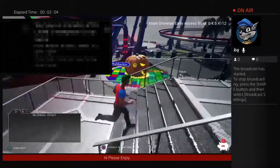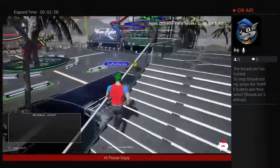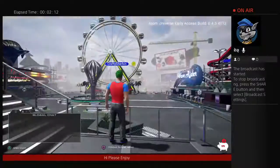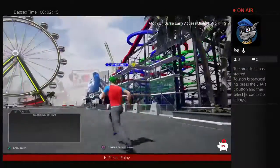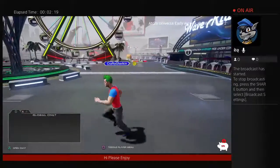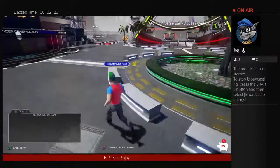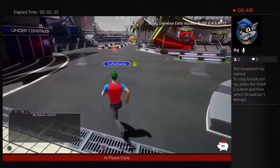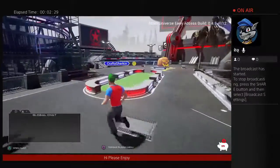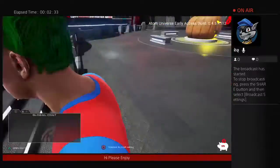We need to find a floating object on the ground. If you find a floating object on the ground, just walk through it. It's random for each player, so let me just go find some.